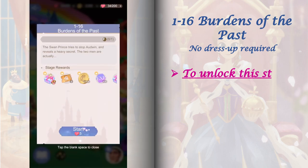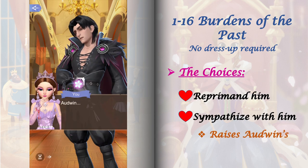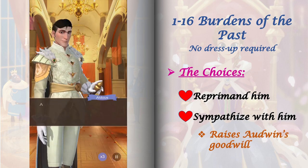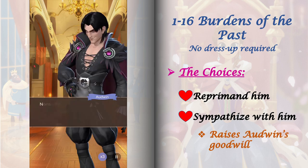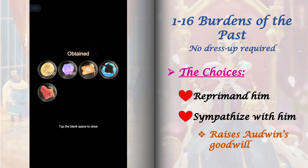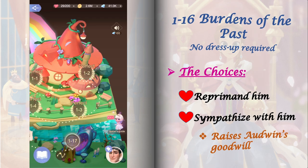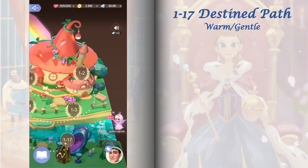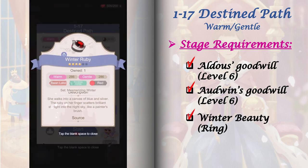To unlock stage 1-16, just select 'continue begging' from stage 1-15. This stage is a no dress up stage with only one stage event and one set of choices. The choices you make here will affect future stages, and to save stamina I would suggest choosing 'sympathize with him' — it is required to unlock an ending in stage 1-17 later. This option will also increase Odwin's goodwill. Stage 1-17 requires both Aldous and Odwin's goodwill raised to level 6, and we also need to craft the Winter Beauty Ring, whose blueprint is obtained by getting a perfect score in stage 1-15.